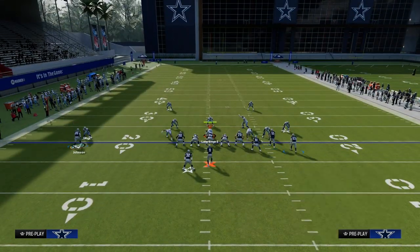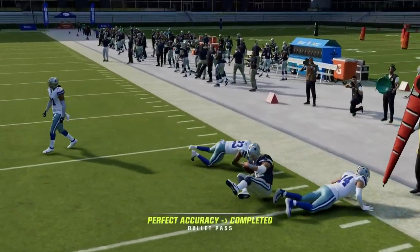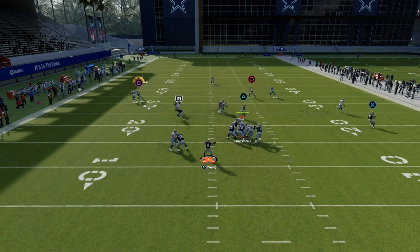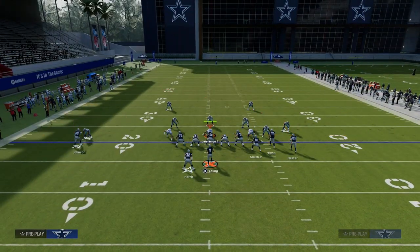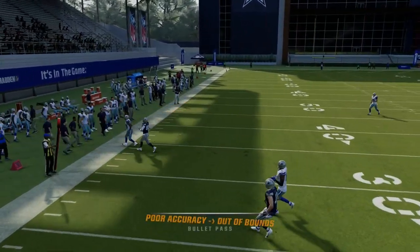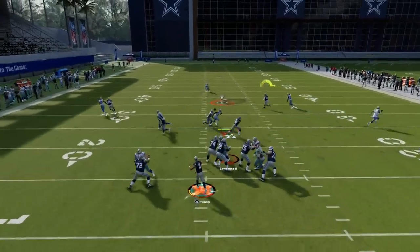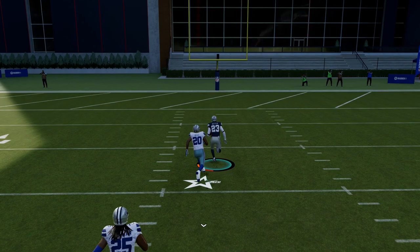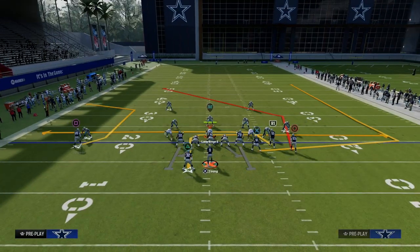The setup is very simple. We're going to drag our slot receiver. What you'll see with these drags and mesh routes over the middle of the field is one of them almost always gets open — either your quick in route to your running back or your quick drag to your slot receiver. Another route I really like is the C route on the solo side. The main route on the play and the reason you run Double Post is for this post route, which is arguably the most consistent man-beating post route in the game and one of the most versatile, as it can get over the top of different types of zones.